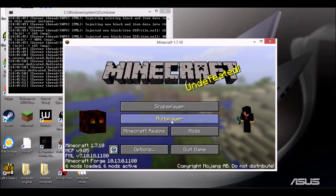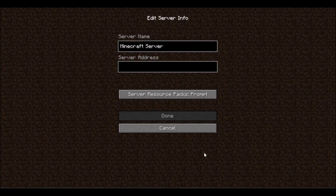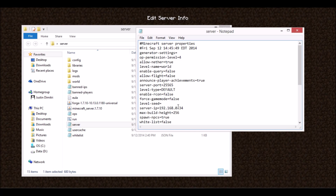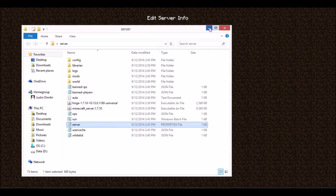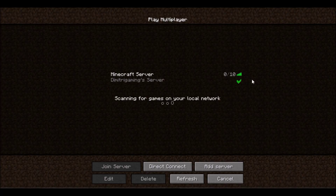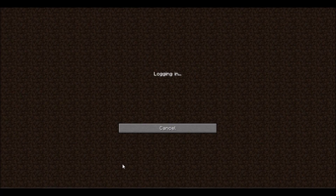Let it load up. Alright, go to Multiplayer. You'll want to add a server and put in the server IP that you set earlier — mine was 192.168.0.34. You also want to add a colon and then the server port, so it should be 25565 unless you changed it. Press Done — the server is up and running, showing 10 max players and compatible with Forge Mod Loader. Join the server to test it out.